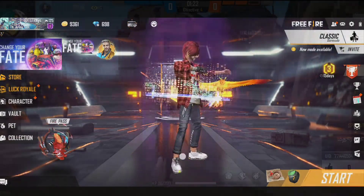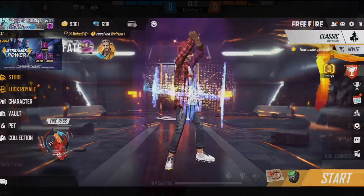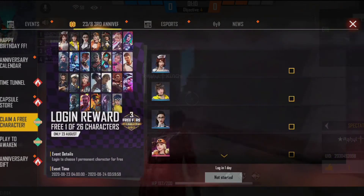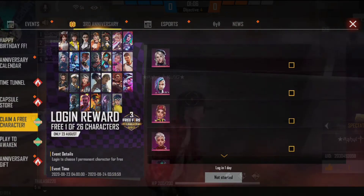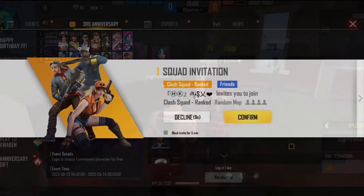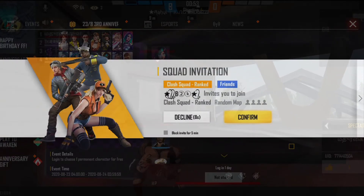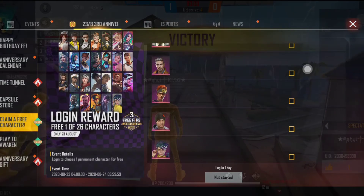How do you see projects that won't be saved? In time, I covered fancy clothing. These are the steps to get a free character.